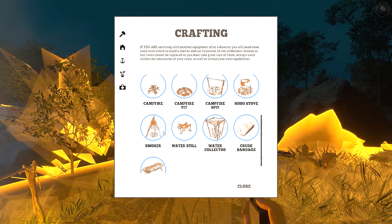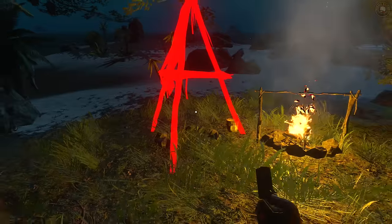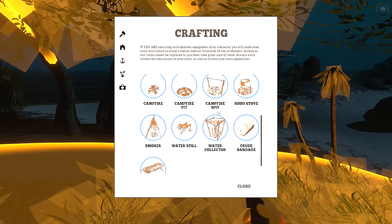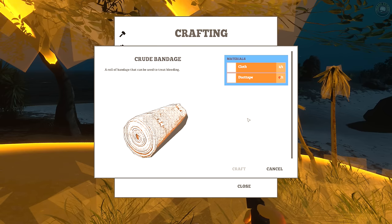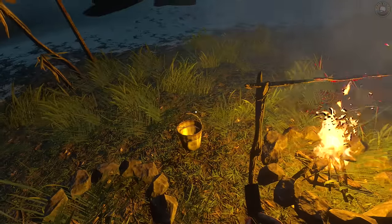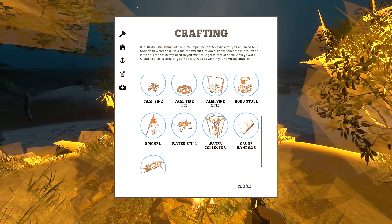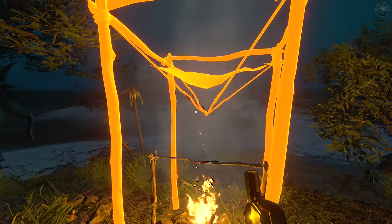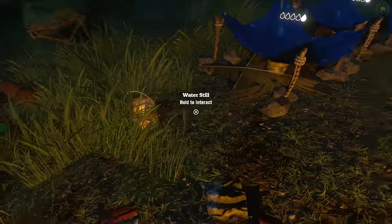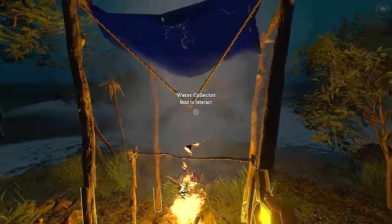Oh my god, just stop it with the bats! We also have a smoker which is kind of nice. We've got a little campfire here — that should fit. Is it because of this bucket? I bet you anything it's the freaking bucket. Crude bandage — duct tape. We gotta look at some more ships for supplies. Let me move the bucket over here. Yeah, that was it — the bucket was in the way. This is a crude water collector. I never built one of those yet. I should pick this up and take the bucket.